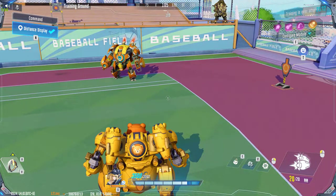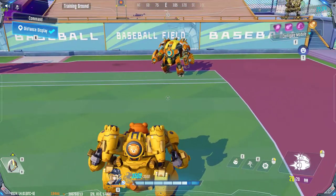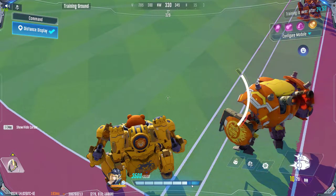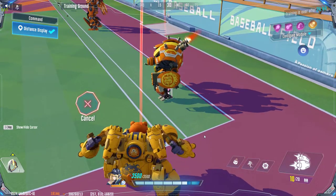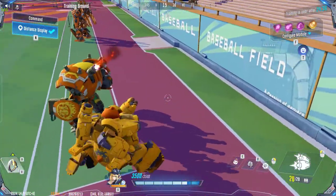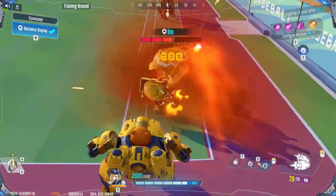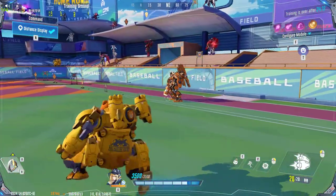For short-range, do not use your tactical skill when approaching an enemy. You can use the primary and secondary weapons. If the enemy suddenly attacks and your durability is low, jump on them — jumping on them will destroy the shield and deal about 400 additional damage. Using the tactical skill when near them will destroy their shield, deal 400 total damage, and also restore your own shield durability.